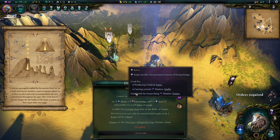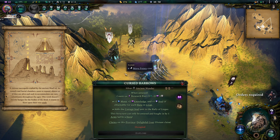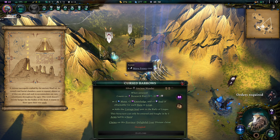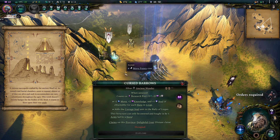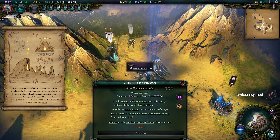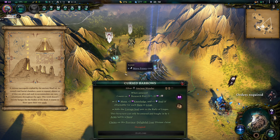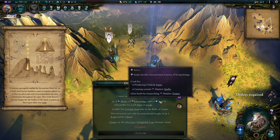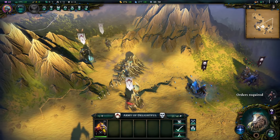So I took a casualty — it's fine. The casualty is very easy for me to replace because I can summon more. Curse of Barrow — we can claim that later. It's going to be a silver tier, so I can get a corrupted soul that gets me research and mana and souls. A sinister necropolis crafted by the ancient Shadra, its tunnels and burial chambers seem to expand almost as if they're alive. This tomb doesn't merely hunger for the bodies of the dead, but yearns to feast upon their souls. More of a necromancy thing — you can mask souls if you get shadow books, but I'm not really going that route.